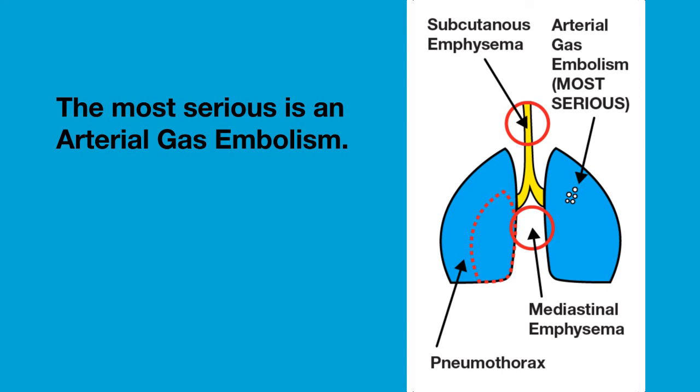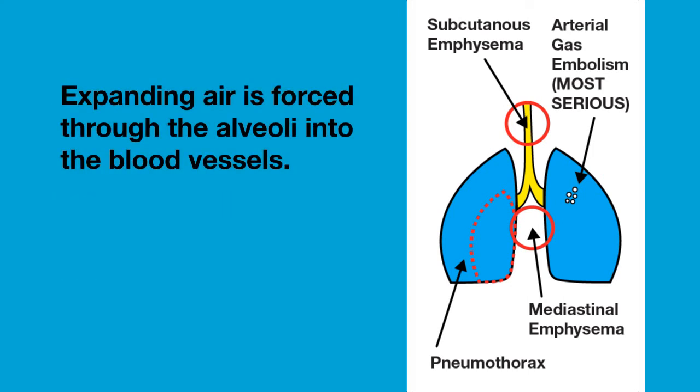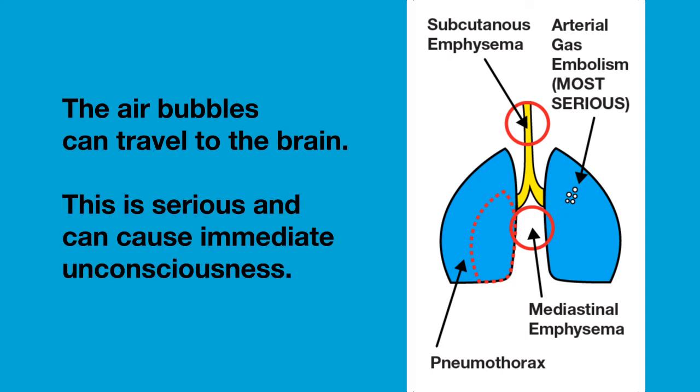The most serious is an arterial gas embolism. An embolism is something that causes a blockage in your blood vessels — in this case, it is an air bubble that causes a blockage in your arteries. Expanding air is forced through the alveoli into the blood vessels that go back to the heart via the pulmonary vein. The heart then pumps bubbles to the arteries and to the rest of your body. There is a good chance that the air bubbles will travel to your brain, which has serious consequences and can lead to immediate unconsciousness.